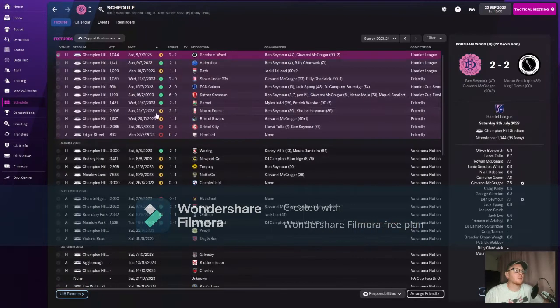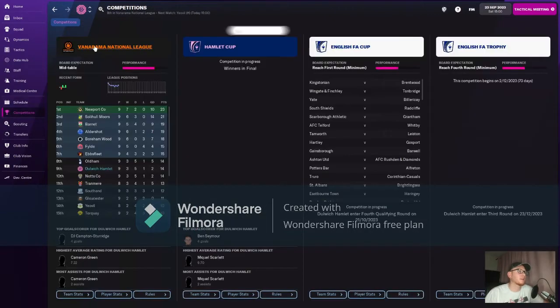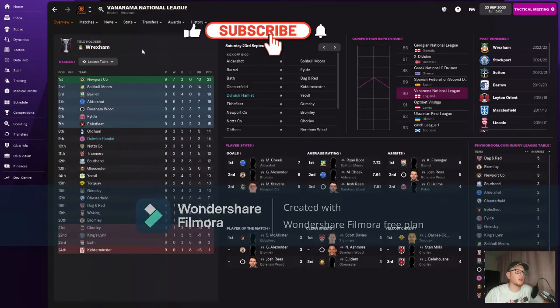Since you were last with us our form has been not great. You saw the Newport game as your last one. We then went on to draw the next three, lost to Ebbsfleet, beat Bath, drew with Oldham and beat Borenwood. We've been conceding goals quite late as well. In the league table we are in ninth position. We've only lost the one game but I think those draws are going to become costly towards the end of the season.